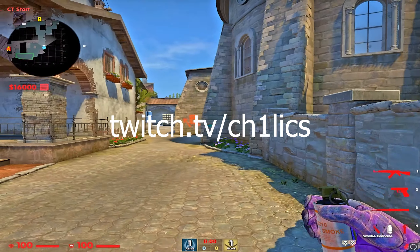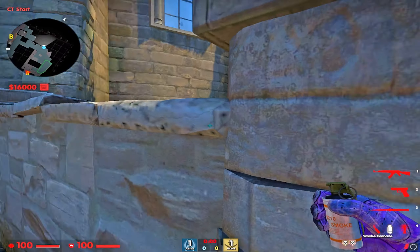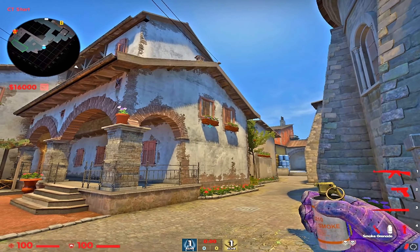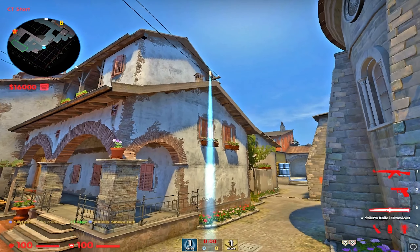What's going on boys, I got this cool deep banana smoke I want to show you that I've been seeing recently. You come up here to this wall inside CT spawn, you see this first flower pot here — you want to aim in the middle towards the bottom and just use your jump throw bind.